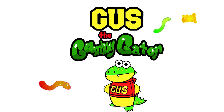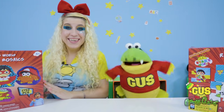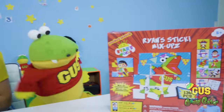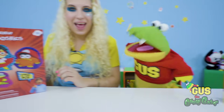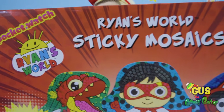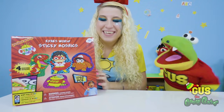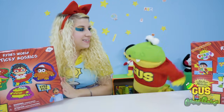I'm Gus the Gummy Gator. Hi, you gators! Today, we're going to check out two brand new toys in the Ryan's World Collection. First one is Ryan's Sticky Mix-Ups with me. It's pretty cool. And then we've got another one here — this is the Ryan's World Sticky Mosaics. It has Gus, Firefighter Moe, Red Titan Ryan, and Sheldon. All of our friends in one box. Time to get some arts and crafts going.